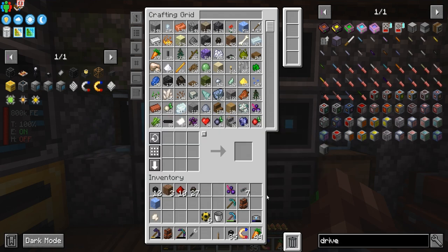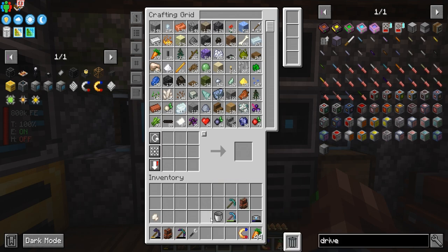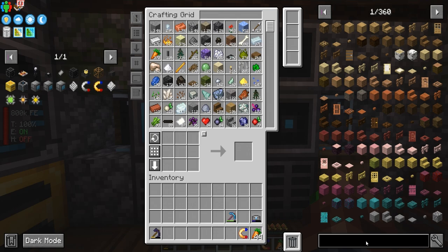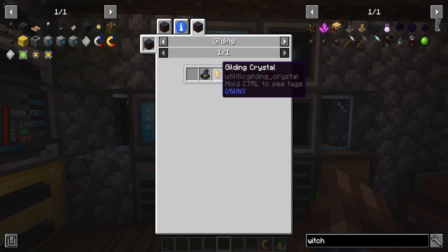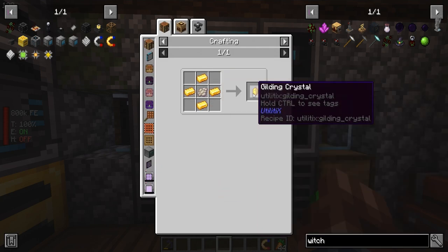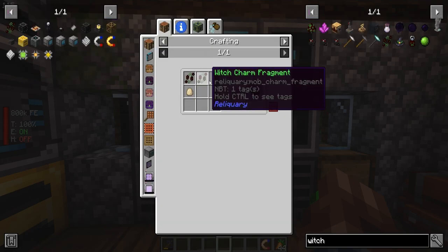So now we're on power, generating about a thousand FE per tick — that's the estimate. Okay, so I'd like to add in a witch spawning, and you can actually make these with the witch hats dropped by witches. What is this used for? Gilded — what does that actually do? I don't know, but I want to try to get one of these. Capturing enchant. Okay, so we don't have the ability to really do that yet.